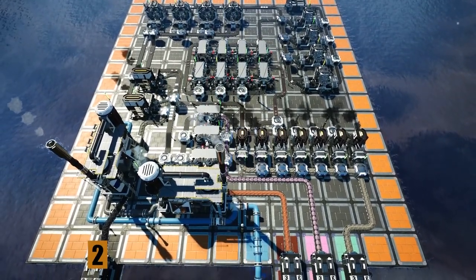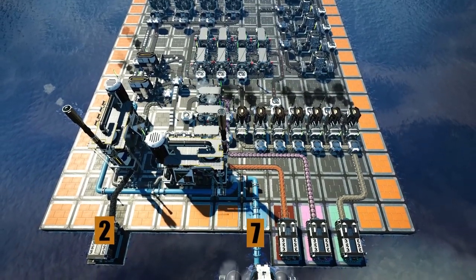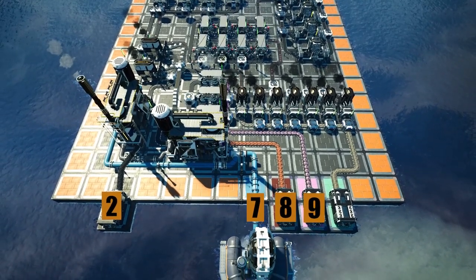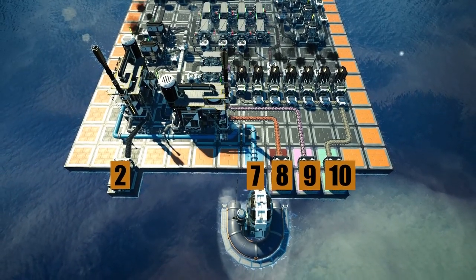Take note of where each resource is entering the build via the coloured foundations on the grid. In the 2nd column we have the coal, in the 7th column water, in the 8th column bauxite, 9th column raw quartz, and finally copper ore in the 10th column. This build will also cost a maximum of 284 megawatts to run.